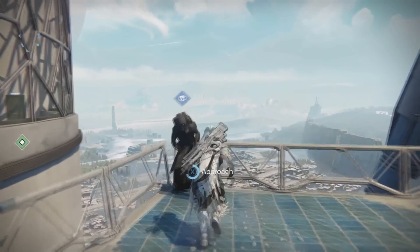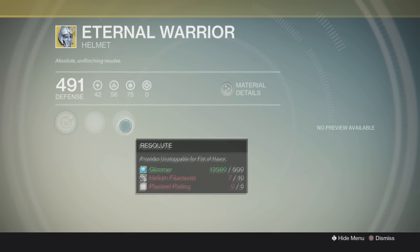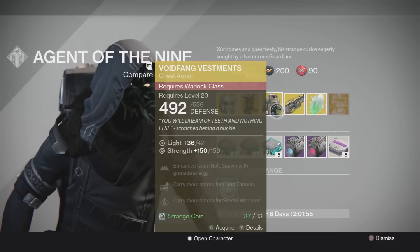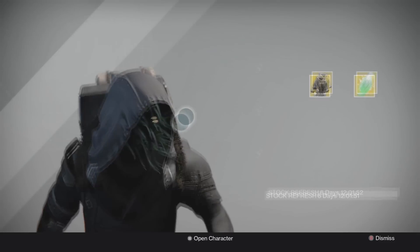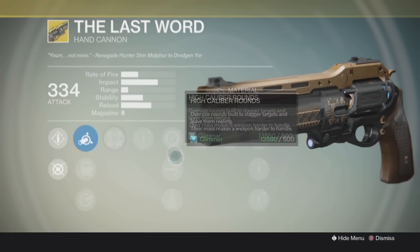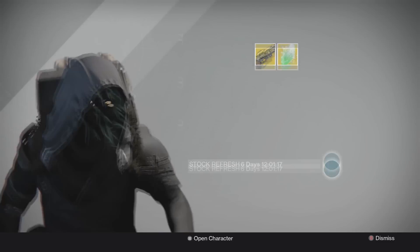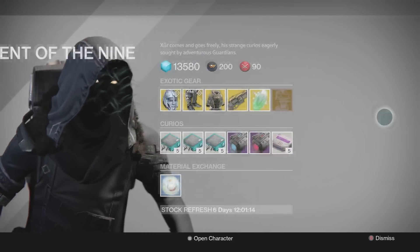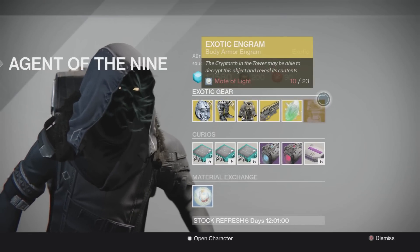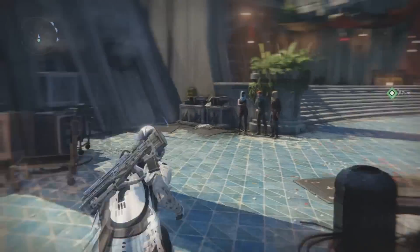I'll go ahead and go over what else Xur has in store for us. The Internal Warrior is not a bad helmet for the Titan — it provides Unstoppable for Fist of Havoc, so that's always nice. Also, the Void Fang Vestments is pretty good, just because it increases the Axion Bolt and you can spawn with grenade energy. And if you guys haven't heard about the Last Word, where have you been in Destiny? The Last Word is absolutely amazing, and the Thorn is the reason why hand cannons are getting a nerf here soon — these things are absolutely insane in PvP. Xur also has an exotic engram.